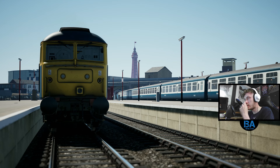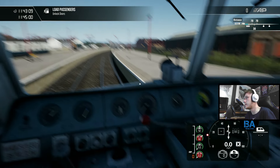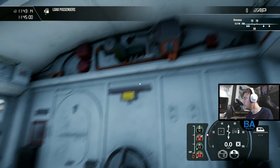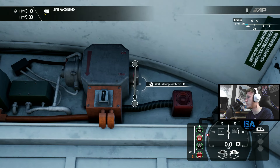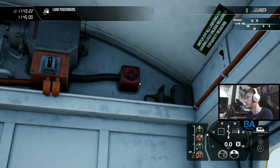We are going to be testing out the suspension in the Class 47. This route actually has had suspension since it came out, but only in the Pacer — the 142. Not in the 47 or the 08, but it does now. So we're going to see what it's like. I sort of expect it to be quite bouncy, but maybe it will be quite a solid loco.